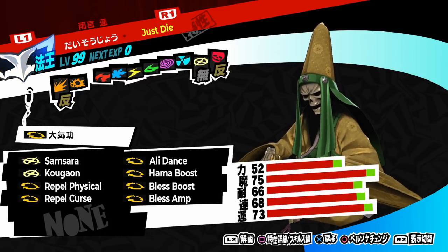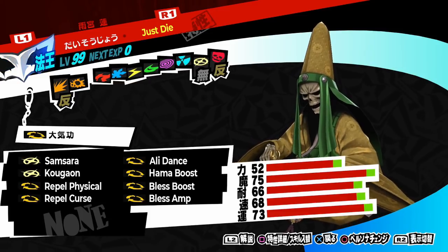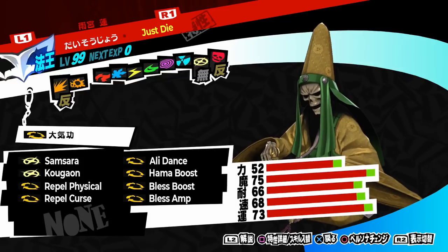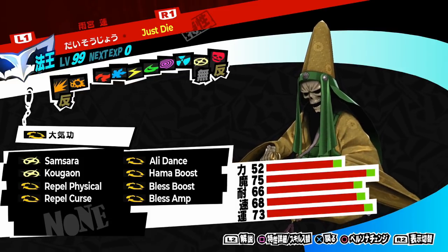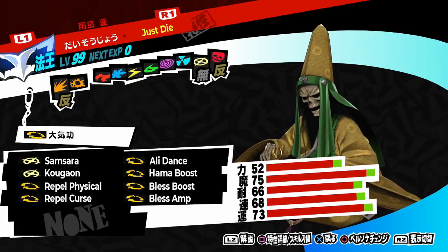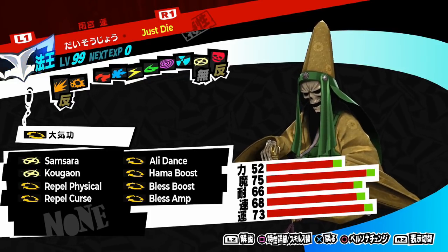We'll be making a Daisojo that has Alice's Persona trait. For those that don't know, Alice's Persona trait lowers the cost of instant death abilities to zero, and this works on Bless ones as well. For this build, I wanted to make a Daisojo that could cast Samsara for free, but that could also be a competent Bless damage dealer. To that end, I have given him Samsara, Kogaon, Hama Boost, Bless Boost, and Bless Amp.